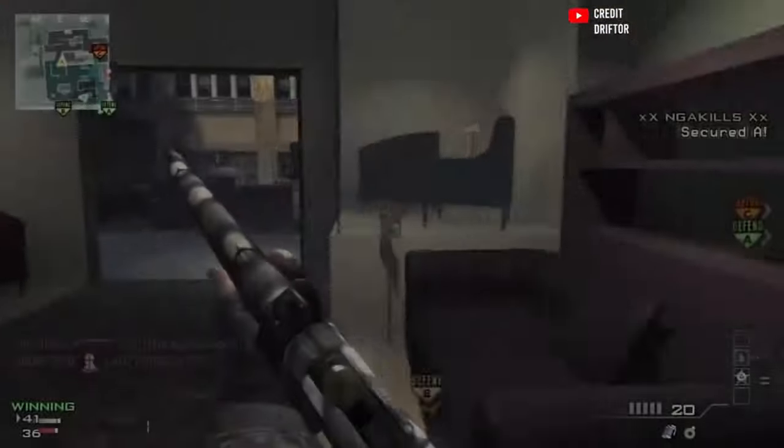At number 36, the Black Ops 3 Haymaker 12. Full auto shotty, big mag, good rate of fire, low damage, bad range. By default it had a ridiculous 16-round mag, and with extended mags you could take it up to 22. So the damage was low, but the amount of constant pressure you could dish out was just dumb. It wasn't a top-tier shotgun in Black Ops 3, but it was viable and pretty solid in the grand scheme of things. Two guns left before Part 2.